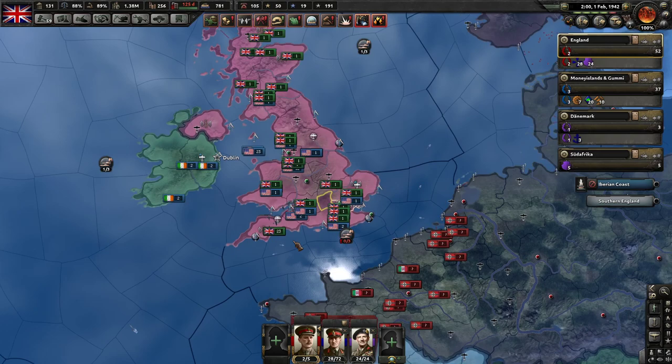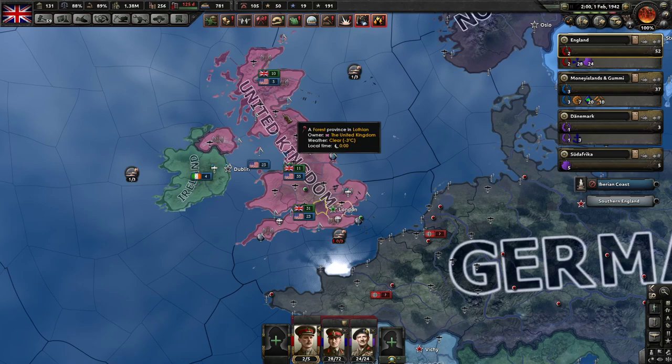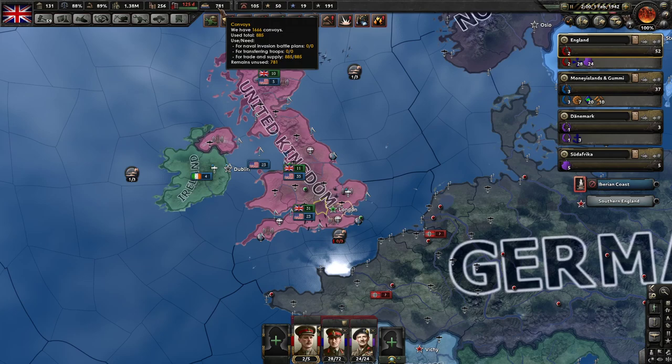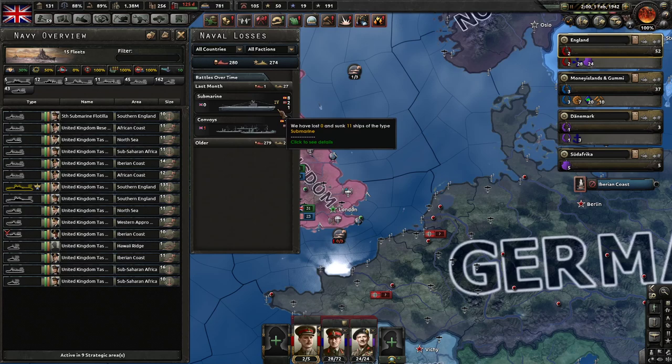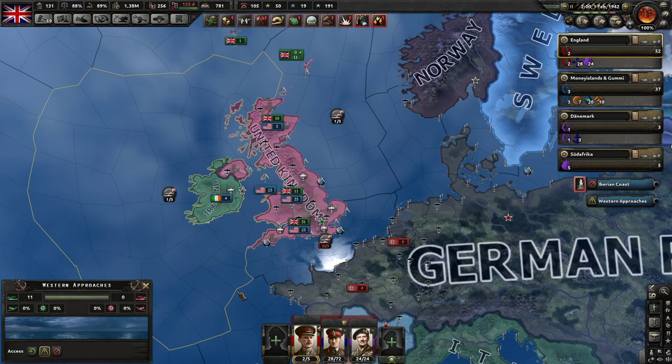Submarine warfare in general: the problem is submarines raiding convoys, meaning the Allies don't have the resources to use their factories, transfer troops, or have fuel. In this multiplayer round — this is 1942 — you can see England has no problem, we have convoys en masse and no problem. We sink all the U-boats. Let's start with terrain, because terrain is really important.